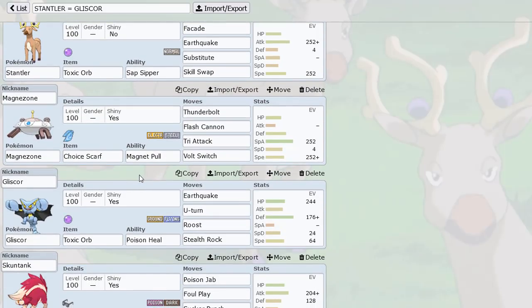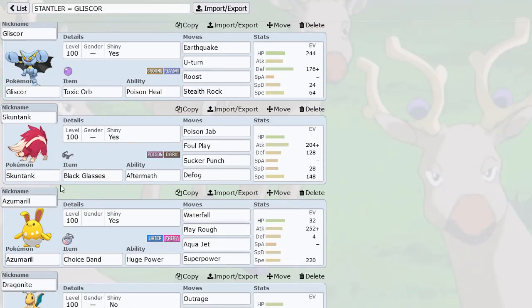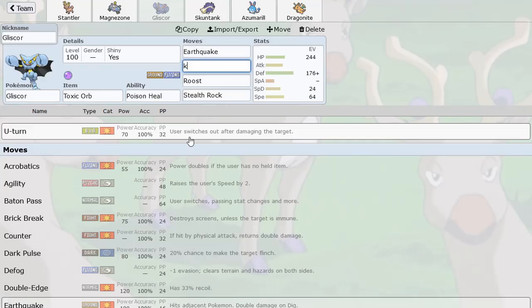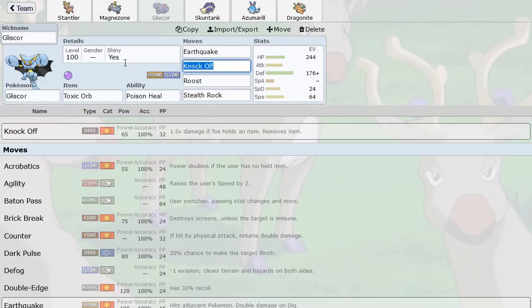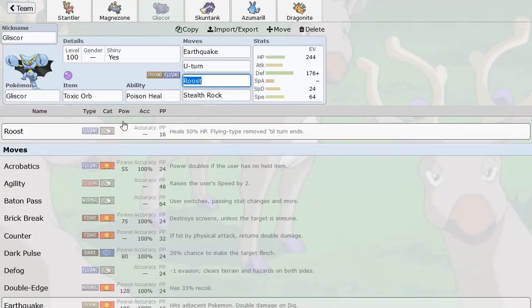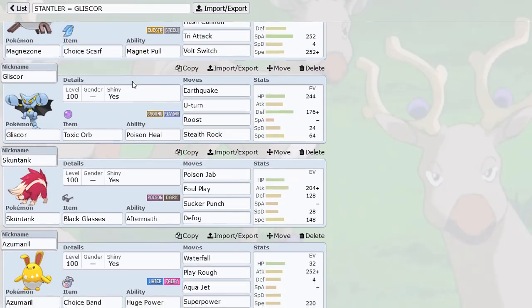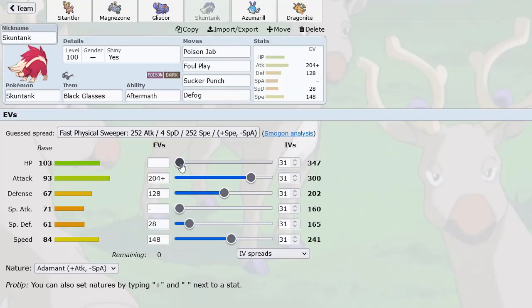I paired Stantler with a Magnezone because this thing is walled by Skarmory. I was also contemplating running a mixed attacking set with Thunderbolt to destroy Skarmory, but this Skill Swap Toxic Orb set is pretty fire. Magnezone can trap Skarmories. You could run Knock Off to get rid of Shed Shells, but I'm just running U-turn in this slot. Gliscor is for Stealth Rock — a nice physically defensive ground type. Then we have Defog Skuntank with Black Glasses.